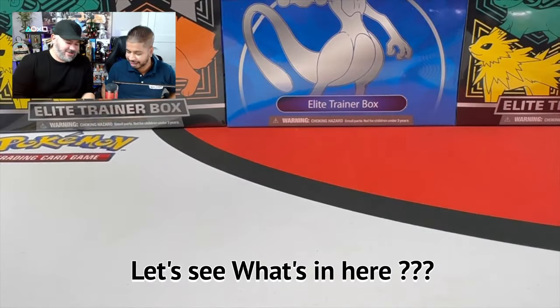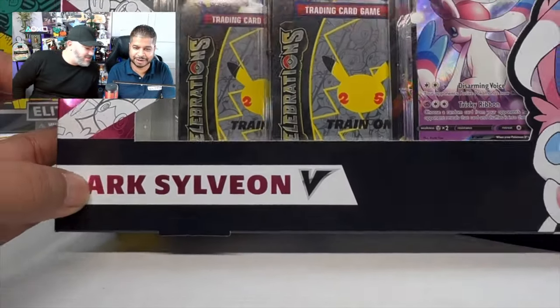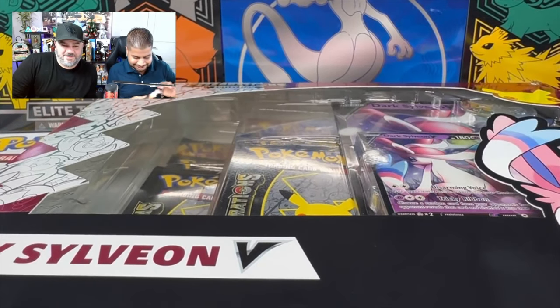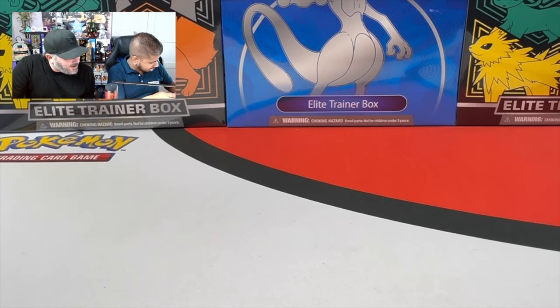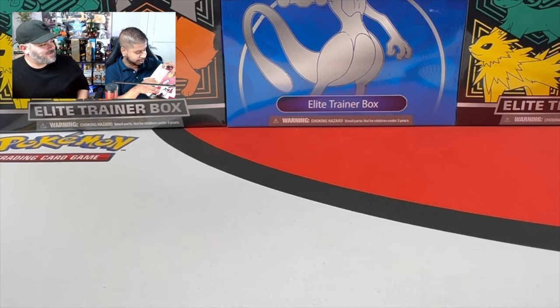Let's see what's in here. Yeah, it looks sick. There's some Celebrations packs and there's two hidden packs in the back. We don't know what they are. Let's see exactly what it is. Could be Lost Origin. Could be Darkness. I don't know. Any of those two, to be honest. I think I'll need one of those two for sure. I'll open it on the big camera because it's like a big box.